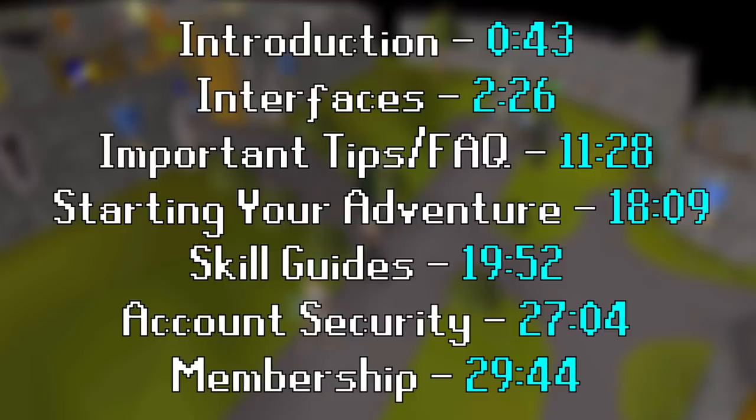Here's a list of timestamps on screen to each section. If you'd like to skip to a specific part of the guide, just go to the timestamp listed below. This guide is mostly tailored to free-to-play users, however I will discuss membership and a few members features later on. I will be doing most of this guide using the mobile app, however I will also mention how to do the same thing on desktop and laptop computers.